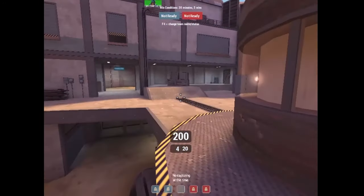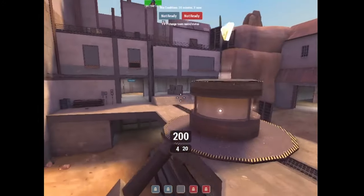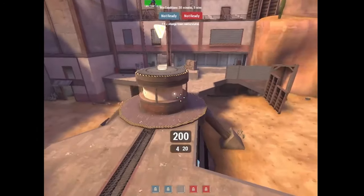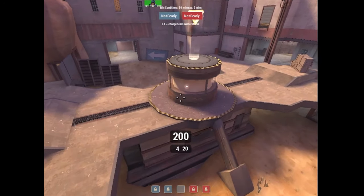On Process you've got crates, on Sunshine you've got Tetris, on Reckoner you've got crates. In the middle there's some sort of neutral thing you rotate around and try to get small advantages, then collapse the advantage.